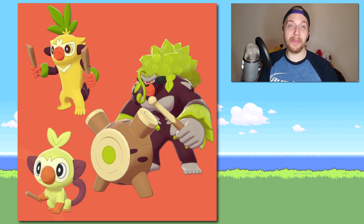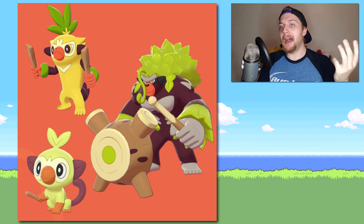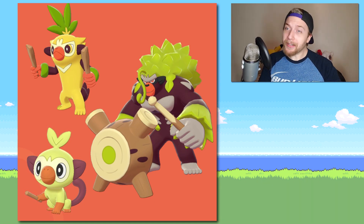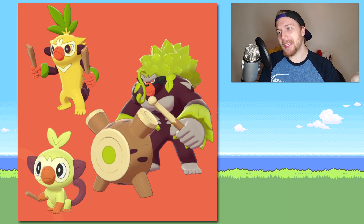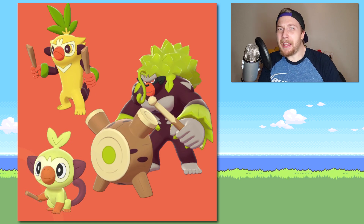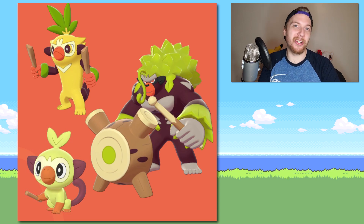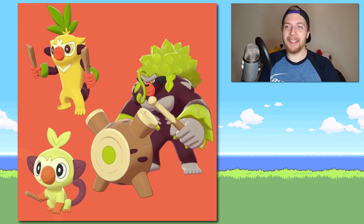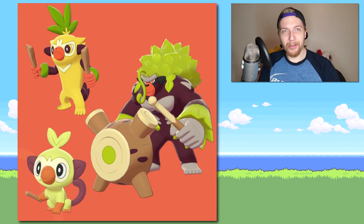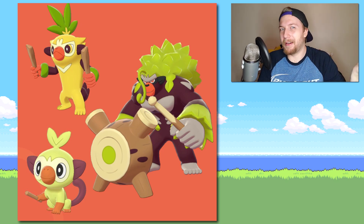I think the next logical place to go is the starters and their evolution lines. So here we have Grookey, Thwacky, and Rillaboom. The shinies aren't bad, not the best I've ever seen. Grookey's looking a little ill — or covered in piss, I can't really tell. Not bad, not great, I've seen worse. Definitely seen worse, especially for green Pokemon — their shinies are usually a mess. Green is a hard color to work around for shinies.